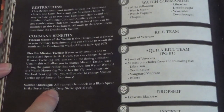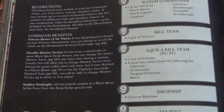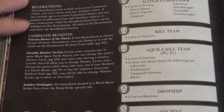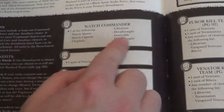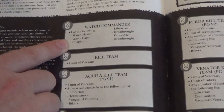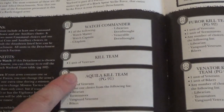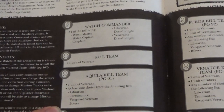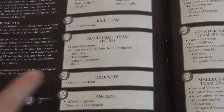And then we've got Sudden Onslaught — all non-vehicle models in a Black Spear Strike Force have the Deep Strike special rule. So what about bikes — are they classed as vehicles? The Corpus is one plus, auxiliary one plus, and command one to three. So we have a Watch Commander, Watch Master, Watch Captain, Chaplain, Librarian, Dreadnought, Venerable Dreadnought. Kill Team — one unit of veterans. Aquila Kill Team — one unit of veterans, at least one choice from: Librarian, Terminators, Vanguard Veterans, and Bikers. Drop ship — that's an auxiliary choice, so one Corvus Black Star.